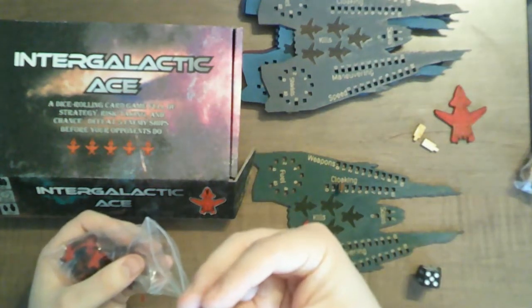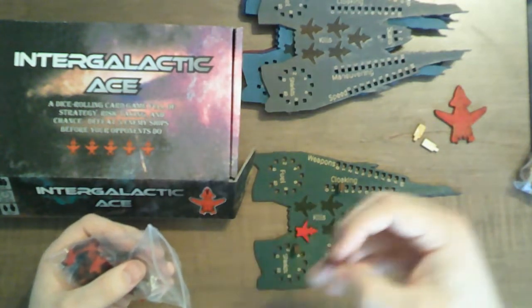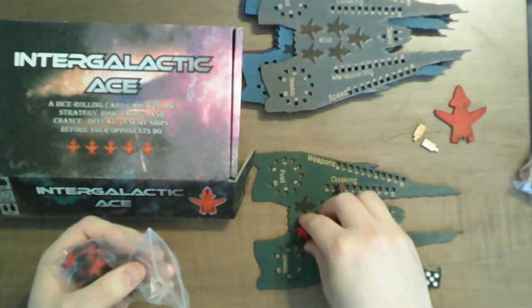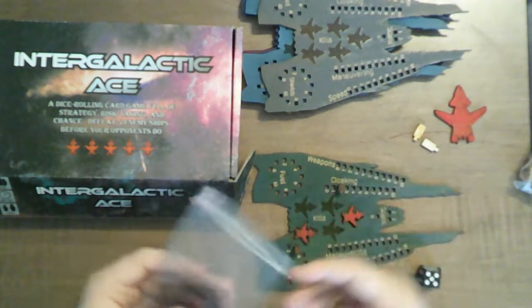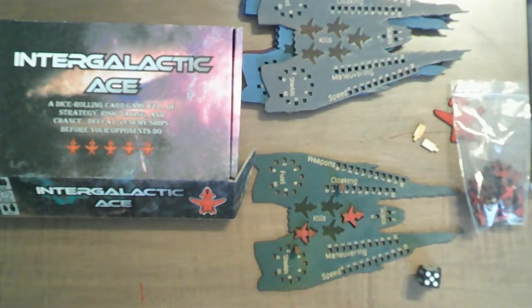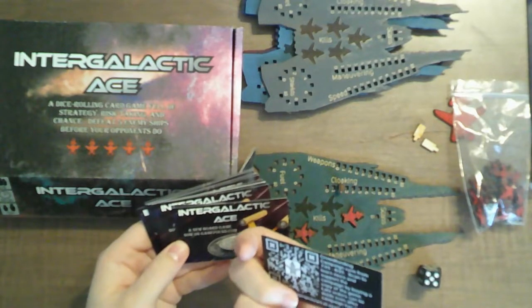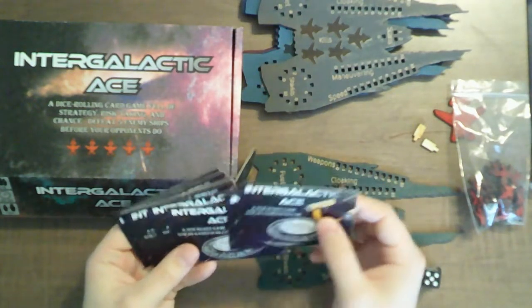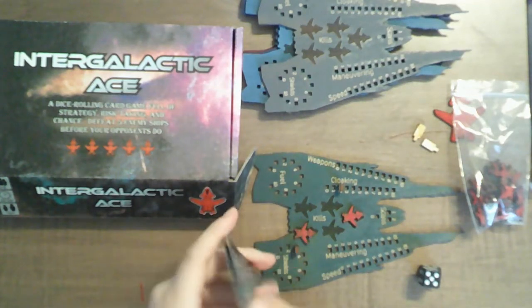I think these look really detailed for laser engraving. They're really nice looking, and these are wood too — all of this is wood. We've also got a card showing their links and things for their campaign.